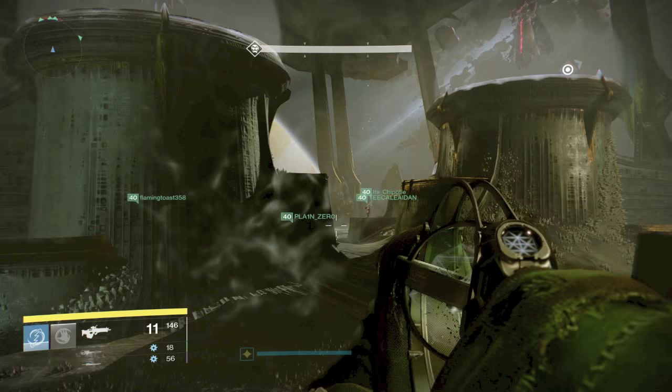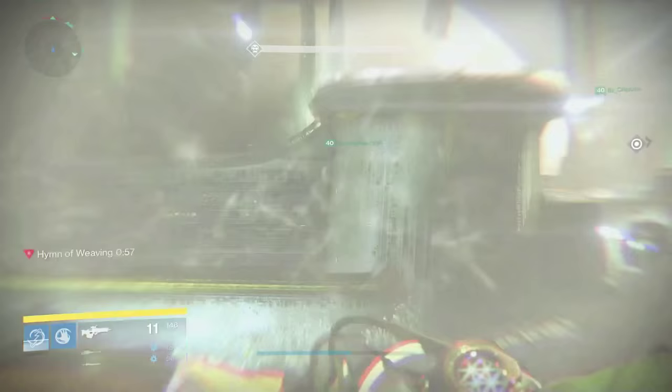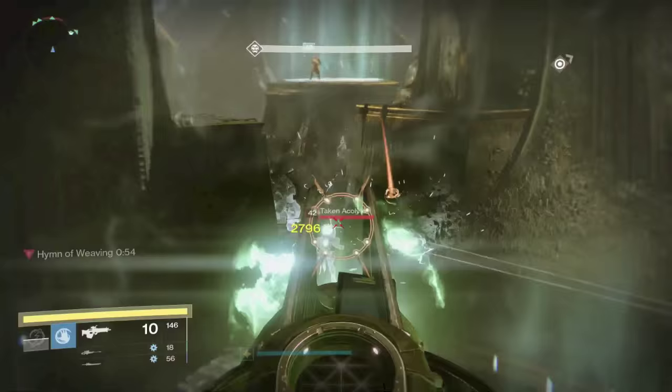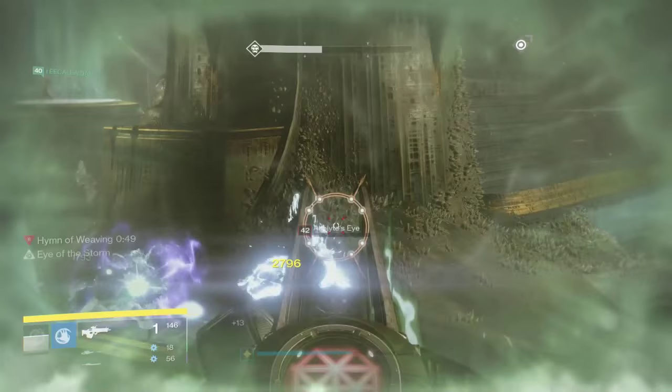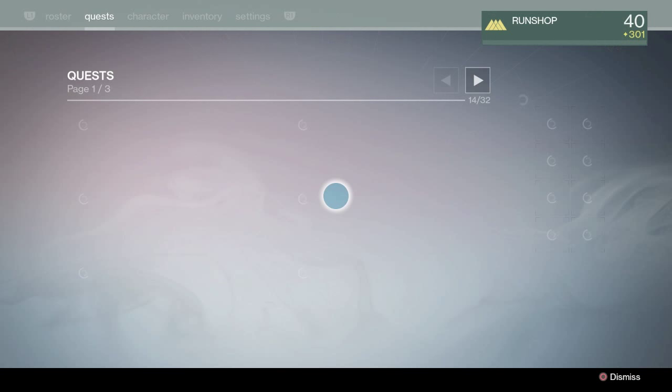As you collect Calcified Fragments, you will unlock another quest called Hunger Pangs. The first part of Hunger Pangs will become unlocked once you complete the Shattered Past quest and collected 15 Calcified Fragments. Eris will summon you and give you the Hunger Pangs quest, which you'll see right here on my screen.